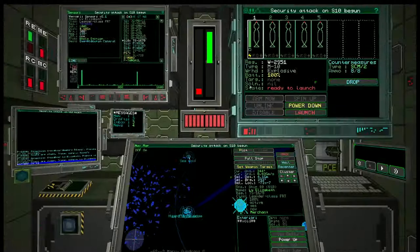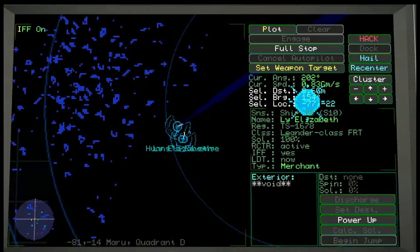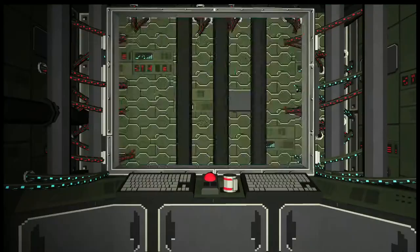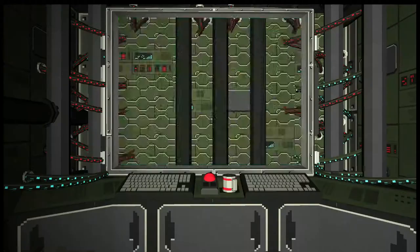We don't have any power right now so let's wait till our power gets up a little bit. Hack detected by vessel, attempts cancelled — no worries, let's try again. We should have enough power now. Excellent — we just hacked him! Now what we're going to do is actually turn off our IFF, go check our manifest, and tell him to drop his cargo or we're going to shoot him.